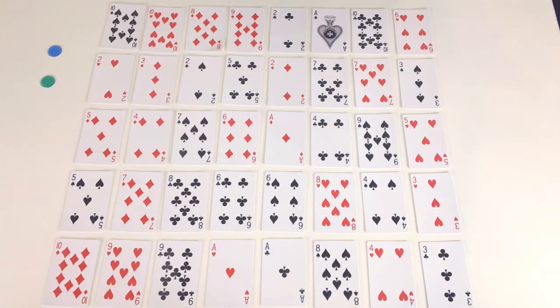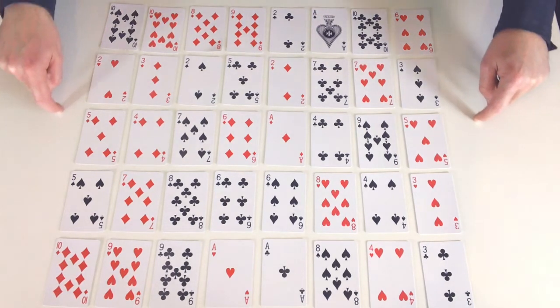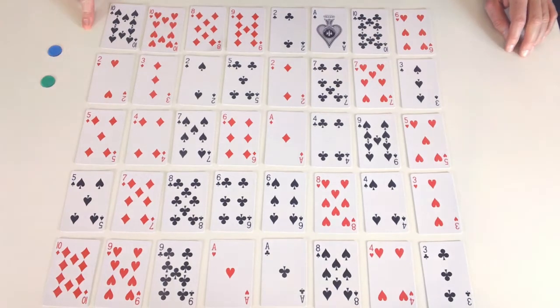To play Numbers Race you need to take out all the Jacks, Queens, Kings and Jokers from the deck of cards, just so you've got Ace to 10. Then you spread out the cards: 1, 2, 3, 4, 5 along the side and 8 across the top and bottom.